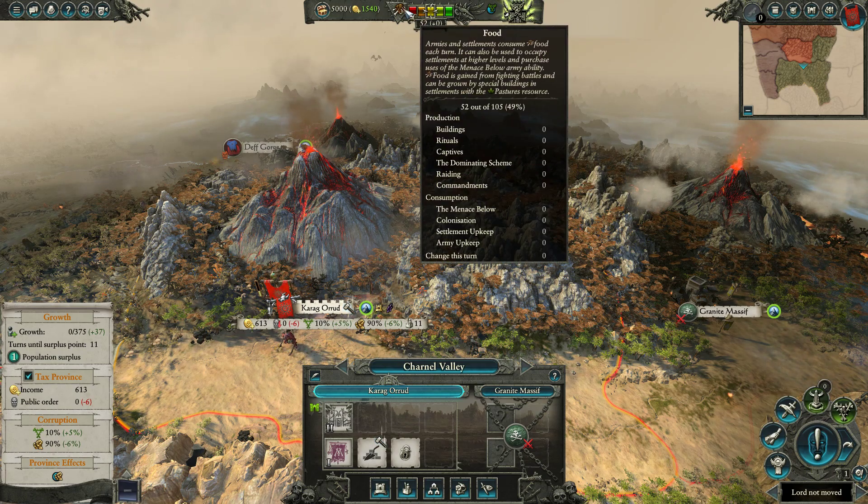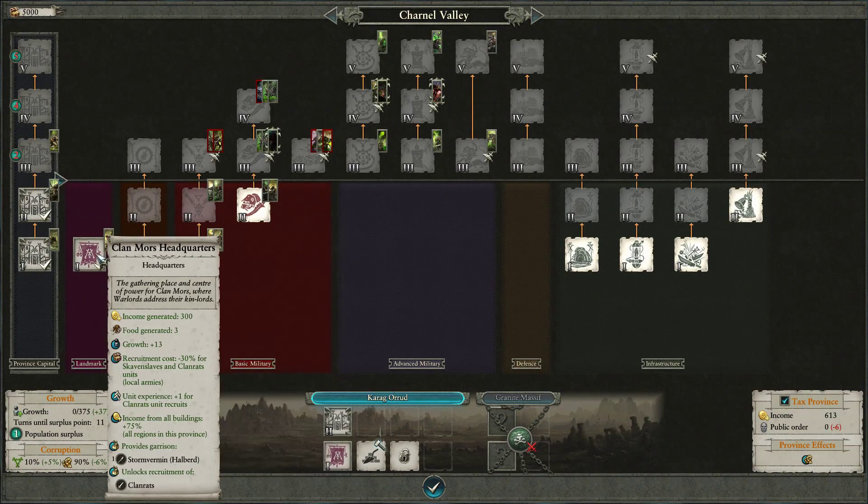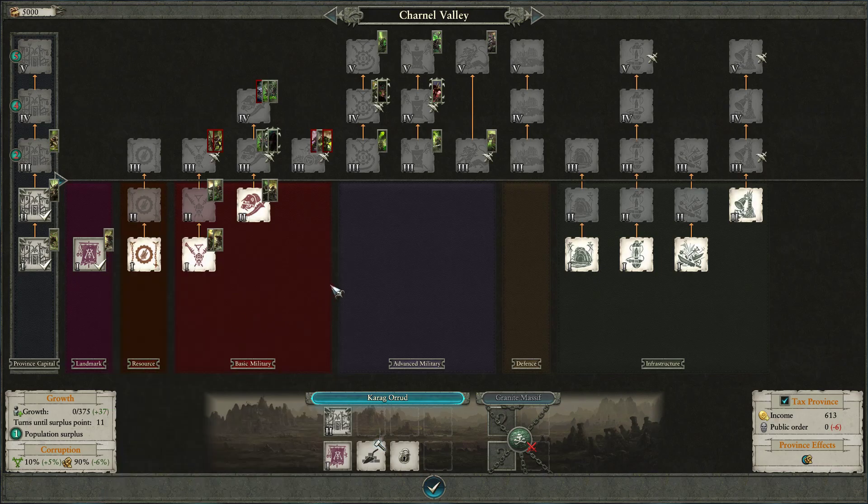We can generate food in a few ways. There are a few buildings that generate food — the Clan Moors Headquarters actually generates three food, which is nice. But the primary way to generate food is fighting battles. Skaven eat what they kill. So we're going to want to make sure we're constantly fighting.